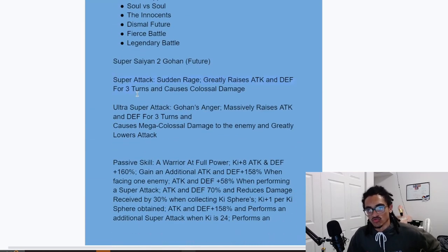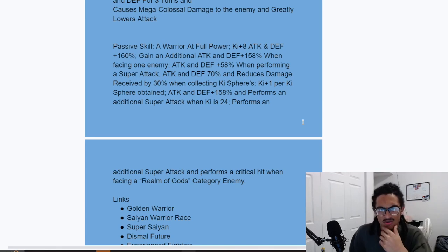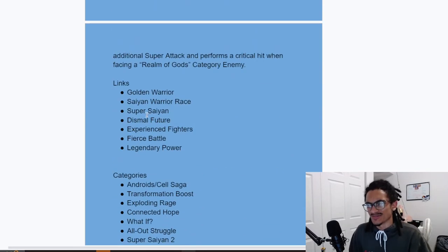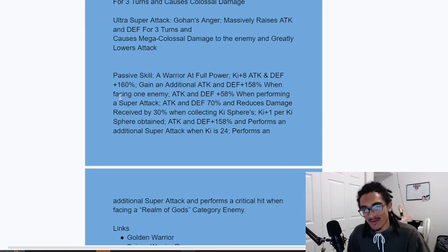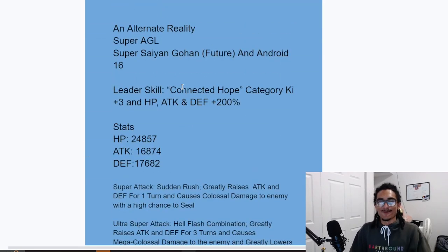Future Gohan has some strong super attack effects — 50% attack and defense and 100% attack and defense for multiple turns from both his 12 and 18-Ki supers — while getting attack and defense from his passive on super attack, plus damage reduction, Ki for Keeper Ki obtained, guaranteed crits, and guaranteed supers built into him. I'm just not sure if he'll easily reach 24 Ki — having a rainbow orb changer or orb changer on Connected Hope would really help. But that's it — appreciate you guys watching, catch you next time!